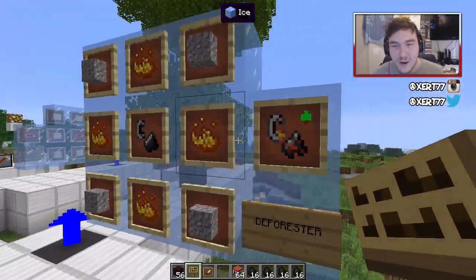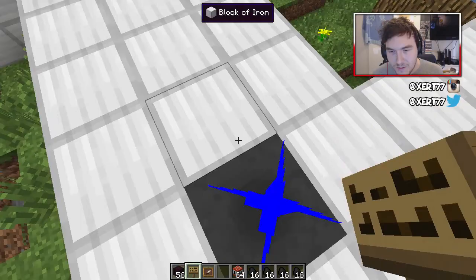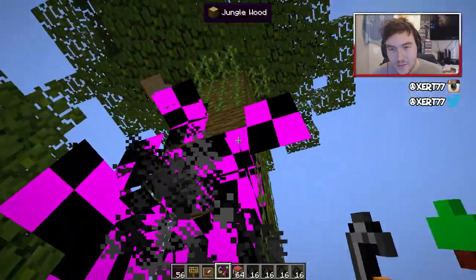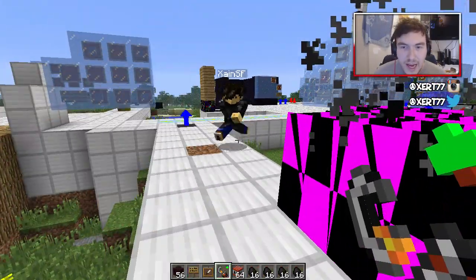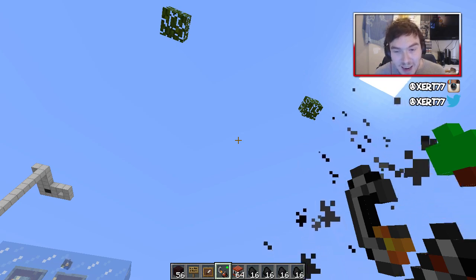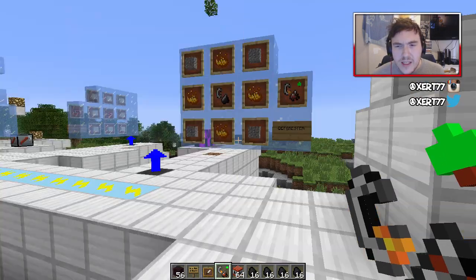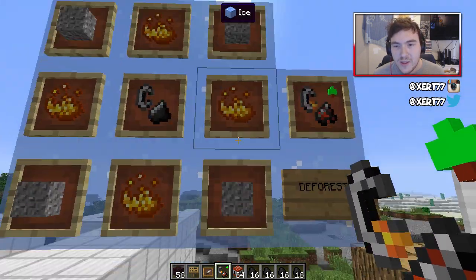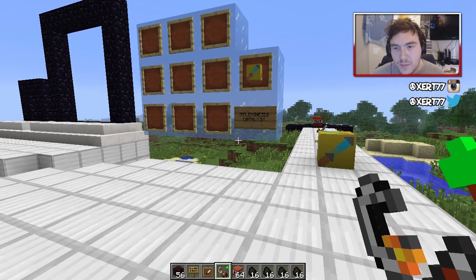The next one is called the deforester. The recipe is slightly wrong — it's got flint and steel in it. Basically, it destroys only trees and grass very quickly. See how quickly that destroyed that tree? There's no texture — I think that's just a texture problem. We checked the forums and he's working on the texture. There is another one for gravel and lava, but we couldn't get it to work, so we didn't show it.